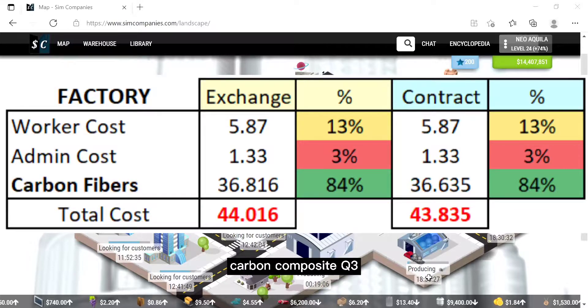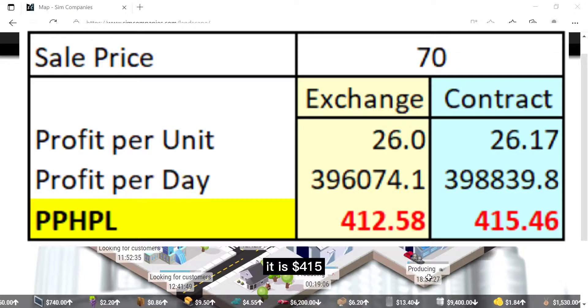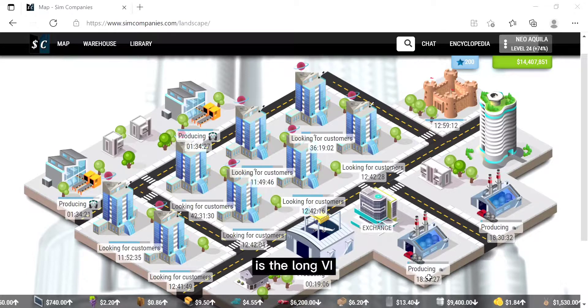The total cost of carbon composite quality 3 using exchange is 44, but using contract it is 43. You can sell the carbon composite at 70. The profit per hour level using exchange is 412, and using contract it is 415 — just slightly different. I think the best combination for carbon composite with the current situation is the long V.